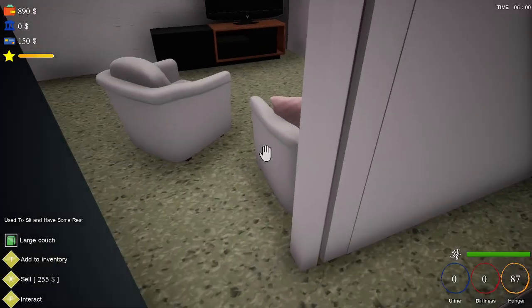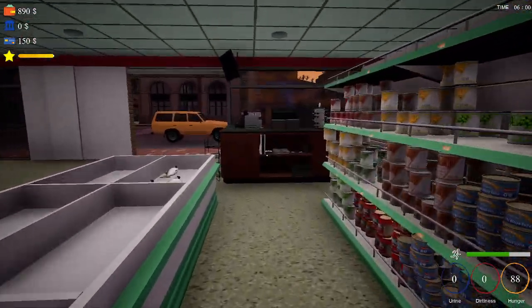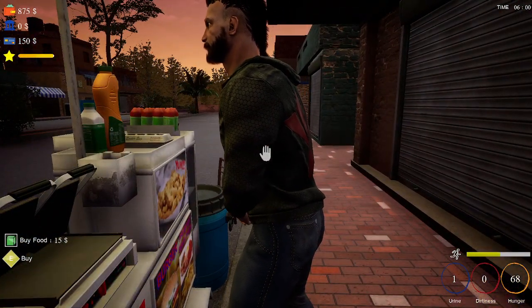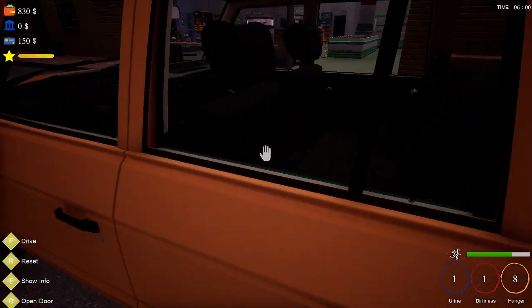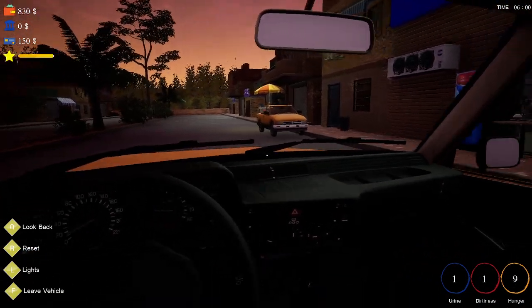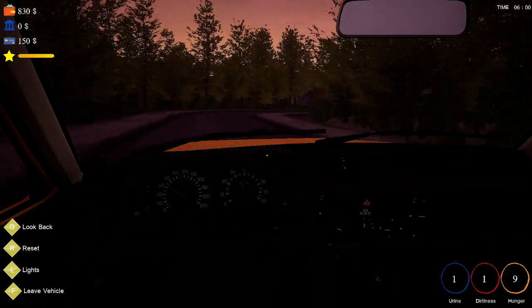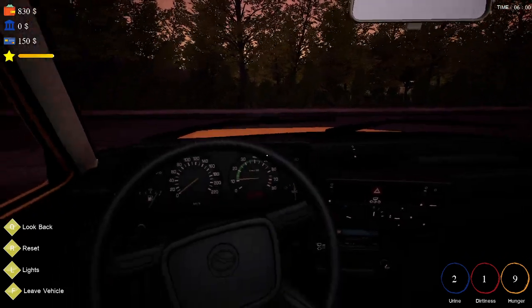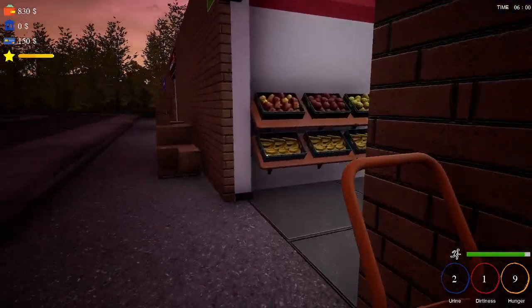We're going to go ahead and use the restroom, get cleaned up, and go get us something to eat. They're trying to shut the door on me. I'm going to grab a bite here. We're going to go ahead and go attend to getting what we need. I think we'll get the bell peppers. I don't know how I wrecked — that kind of didn't make no sense. I also racked into the store, that was kind of funny.